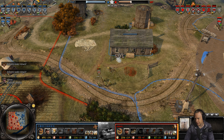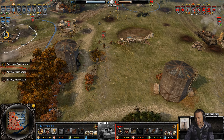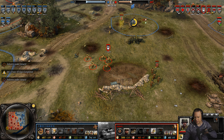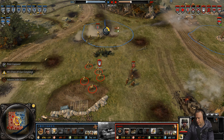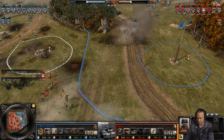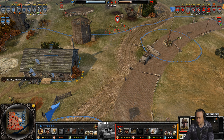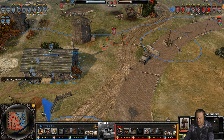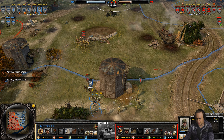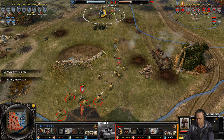Riflemen are going to die rather badly. Rangers with bazookas — only one bazooka, but not necessarily a mistake since he can pop on two BARs as they have a lot of weapon slots available. The Lieutenant is spreading out, Rangers suppressed — Lieutenant gets in close, and remember, the Lieutenant is armed with a Thompson which does a lot of damage up close.